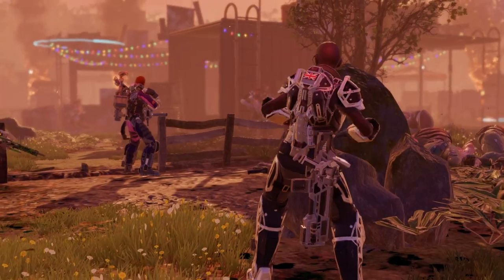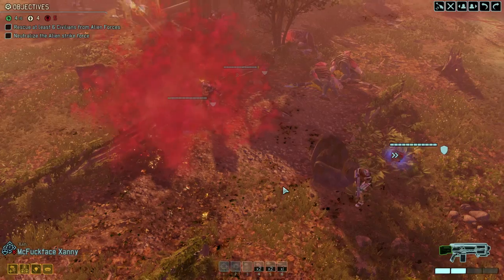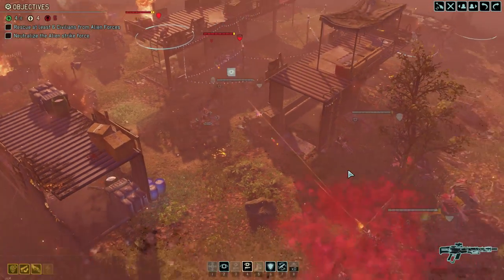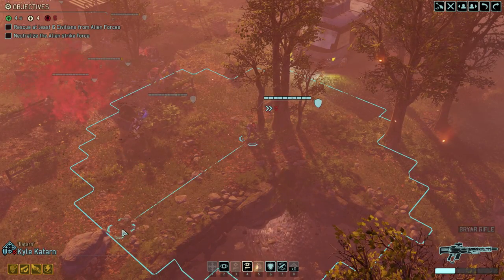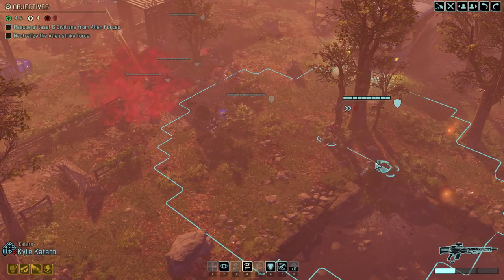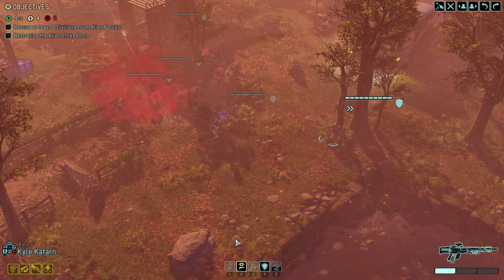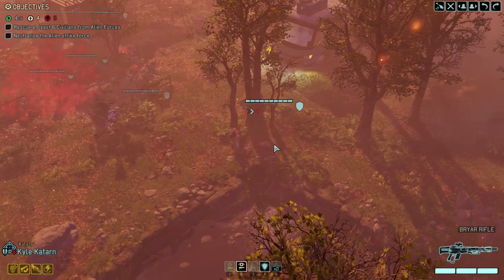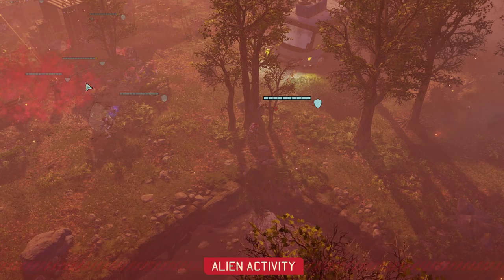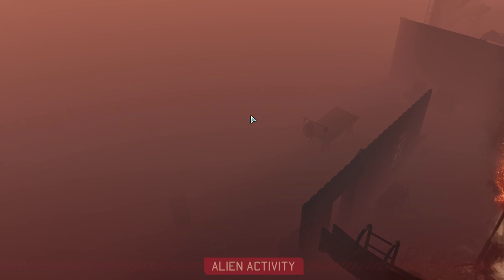Adam will move into high cover and overwatch. Kyle will move to a place where he can see better. Zan will aid protocol somebody — actually, no, smoke grenade. Clouds away! I'm a bit afraid of the giant Muton running into us right now, which is why I'm going to have Katarn reload and then move him to better cover. I'm afraid of the Muton just coming down the line, so we need to reposition.